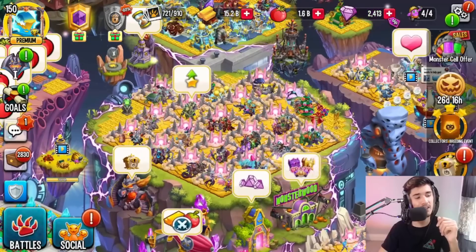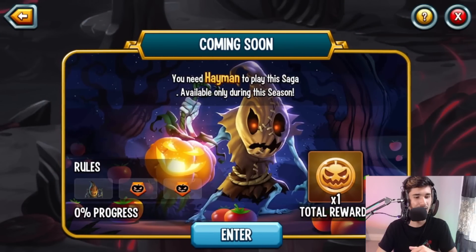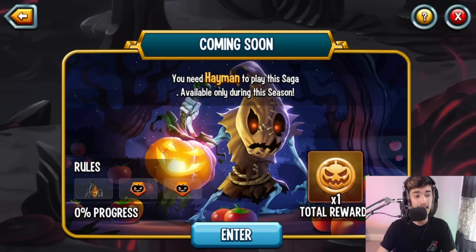That's not the only way of obtaining a golden pumpkin. If you head over to the dungeon and into the Era Saga, you'll see Halloween 21 — 'go trick-or-treating with Hayman.' Right now you can't enter it — it says 'coming soon' — but it will be available soon, only during this season. You'll have to fight through the whole dungeon and then you get a guaranteed golden pumpkin at the end. It uses Hayman, who isn't incredibly strong, so it'll basically be a 2v3 unless you have a level 130 Hayman with great runes and relics.